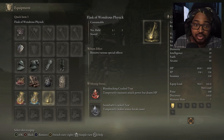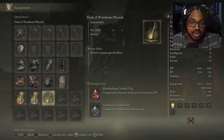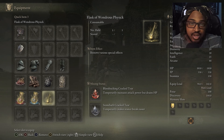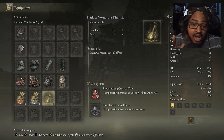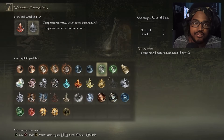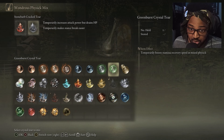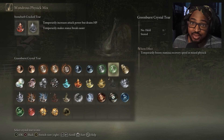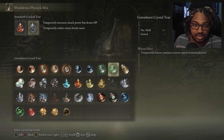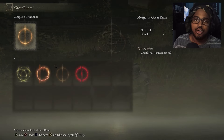For the Flask of Wondrous Physick, the first tear I'm taking is Bloodsucking Cracked Tear to temporarily increase attack power, though it drains HP — a double-edged sword, but I want that attack power boost. The second is Stonebarb Cracked Tear, which temporarily makes stance breaks easier so I can break bosses' stances more reliably. Alternative options include Green Burst Crystal Tear for faster stamina recovery, or Leaden Hardtear to boost poise.